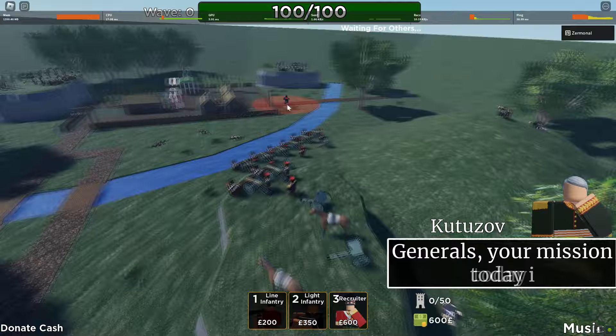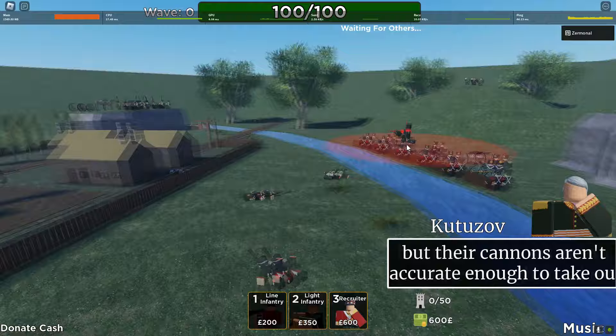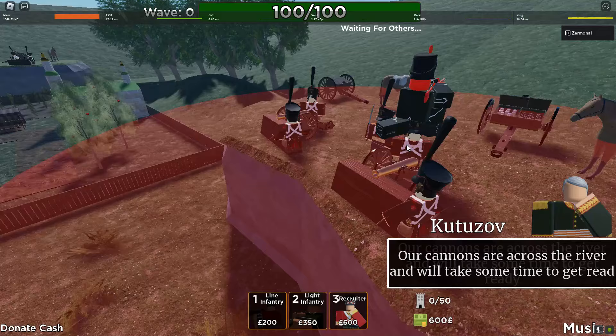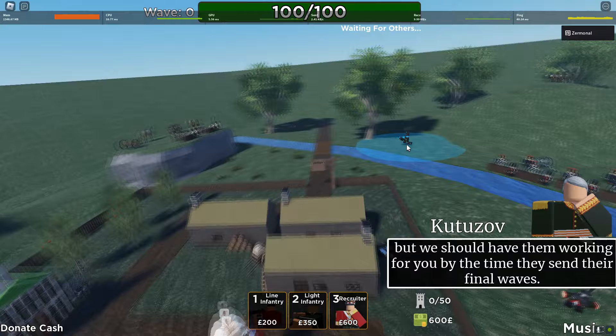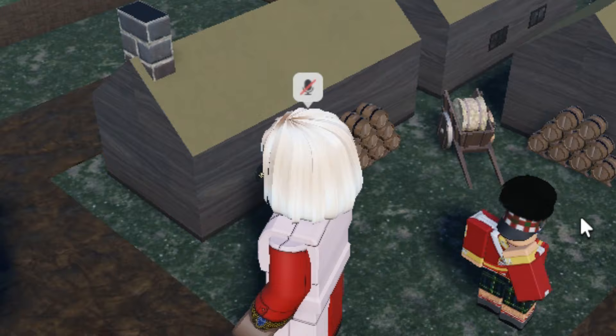The in-game cutscene plays: 'Generals, your mission today is to defend the town of Gorky from the advancing French assault. Boney's cannons are positioned across the river and will have no trouble besieging the town, but their cannons aren't accurate enough to take out our towers — this is our advantage. Our cannons are across the river and will take some time to get ready, but we should have them working by the time they send their final waves. Hold fast, men, and do not let Gorky fall.' This had cutscenes with audio — why did they stop updating this?!